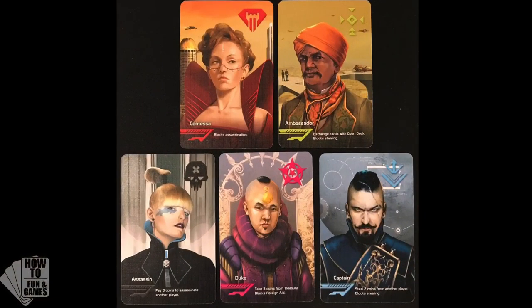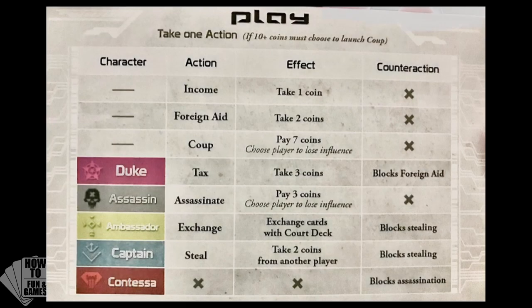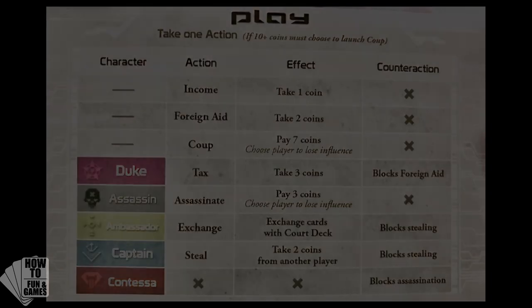There are five types of characters in this game and each one has special abilities, but you don't have to memorize them because every player gets a cheat card that looks like this. We'll talk more about the abilities in a minute, but first let's look at the setup of the game.